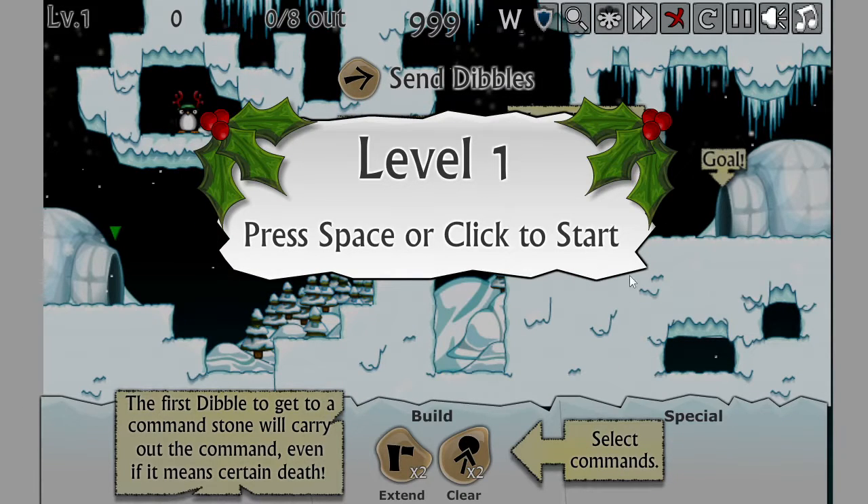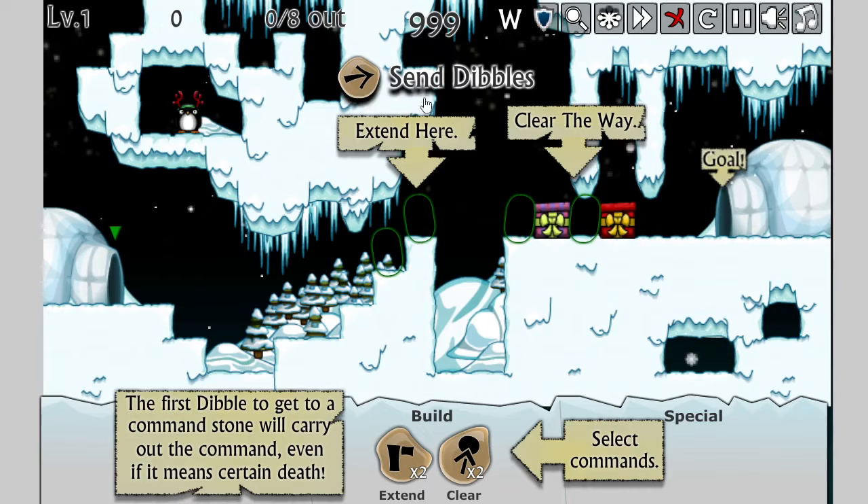Alright, level 1 — press space or click to start. Alright, send Dibbles, extend here, clear the way, goal. The first Dibble to get a command stone will carry out the command, even if it means certain death. Okay, extend, clear.